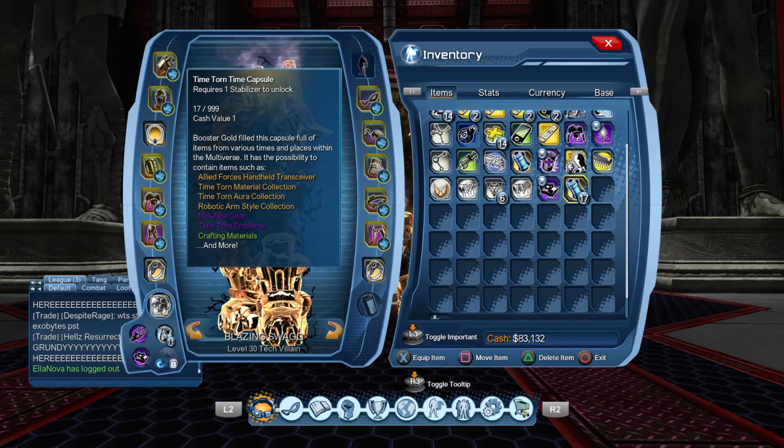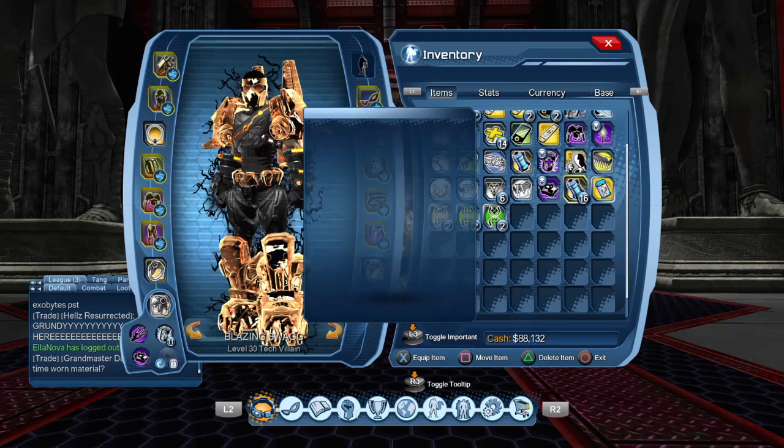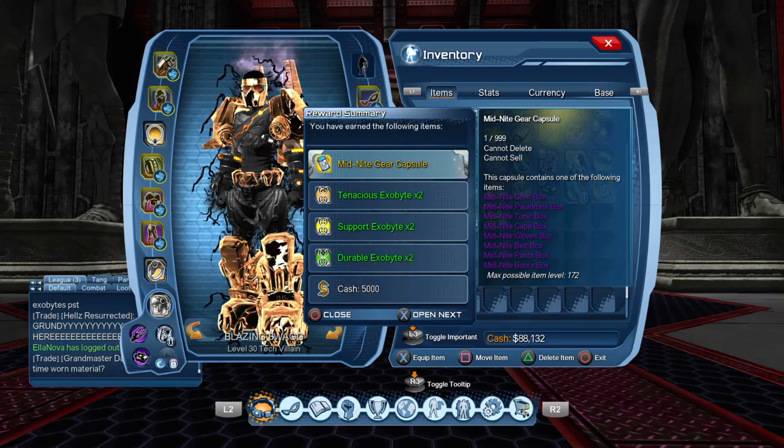It says that you get some allied forces — I think that's like backup — you get some material, or a robotic arm. Alright, let's open them up and see what we got.